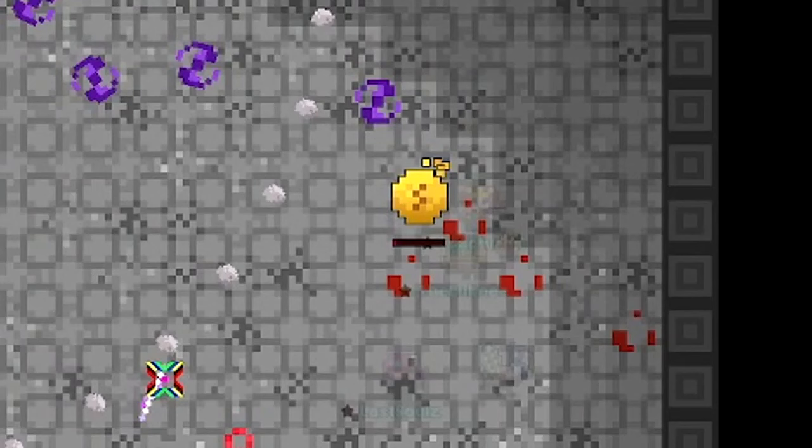MBC is invulnerable whenever he has at least one marble core active. You might hear these yellow cores referred to as keys or whatever. When you get used to the fight, it's a good idea to attack these to speed up the more difficult phases. But for now, don't kill yourself chasing a key. Just keep in mind that your group might be following the core in the event that you need heals.